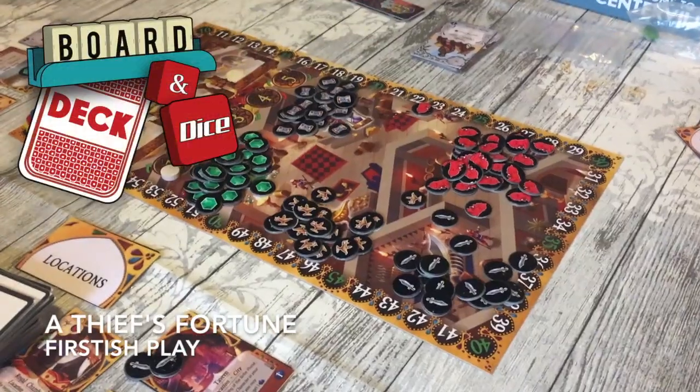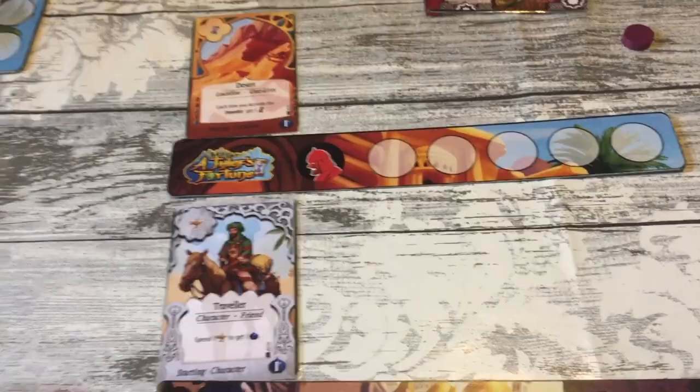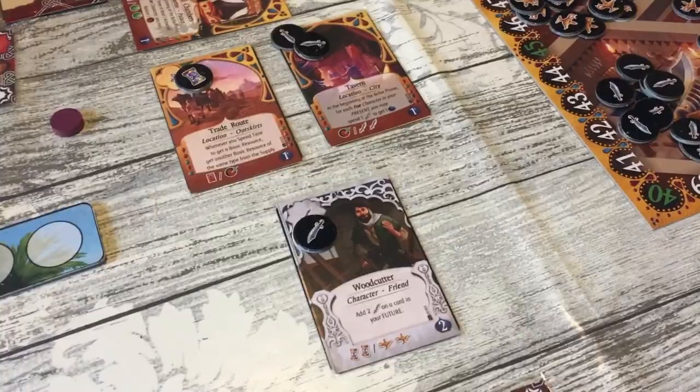Hello, welcome to Board, Deck and Dice's first play of A Thief's Fortune, which is on Kickstarter from Artipia Games. It's a conveyor belt engine building game - you'll build an engine but cards come in from this side. This is your future, this is your present, and this is your past, which will be a scoring area. Cards come into your tableau and push cards along.